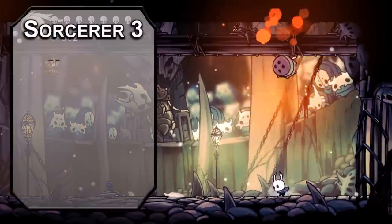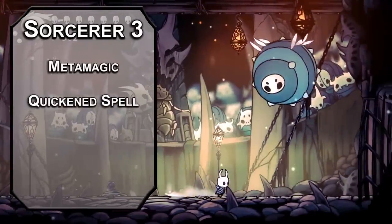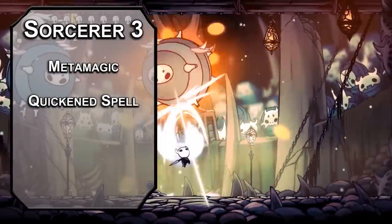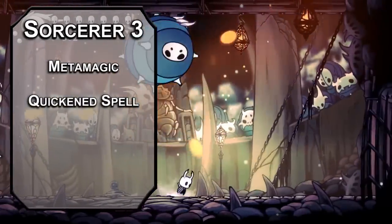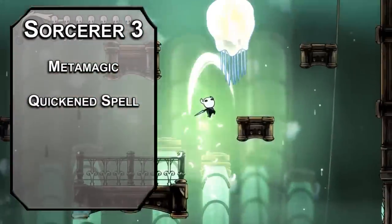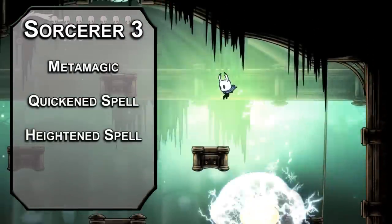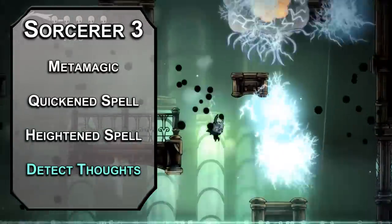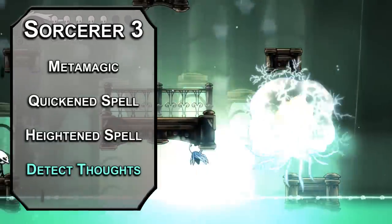Third-level Sorcerers get Metamagic, letting you spend Sorcerer points to augment your spells. Quicken Spell lets you cast a spell as a bonus action that normally takes an action — use that on Eldritch Blast to shoot 4 beams in a round right now, and 8 beams in a round later, or slash twice and then still shoot beams. Heightened Spell lets you give a creature disadvantage on a saving throw, useful for spells like Detect Thoughts, which lets you see people's surface-level thoughts and dive deeper if they fail a Wisdom saving throw. Hopefully they have more to say than just 'kill.'